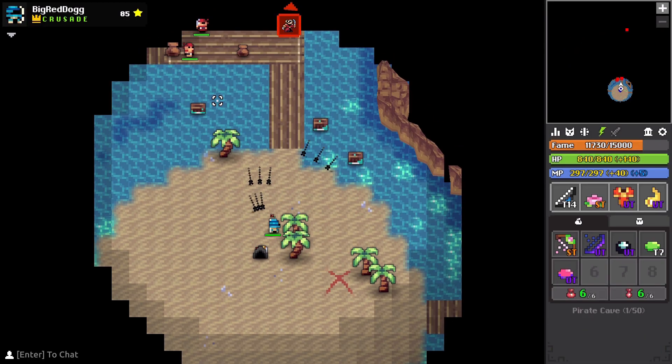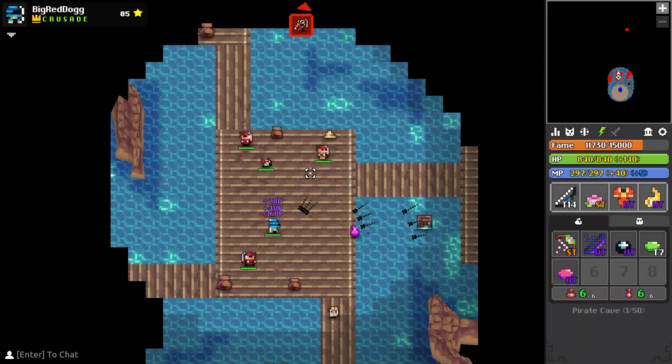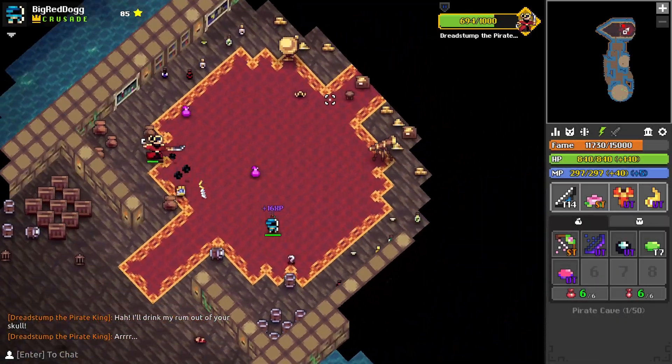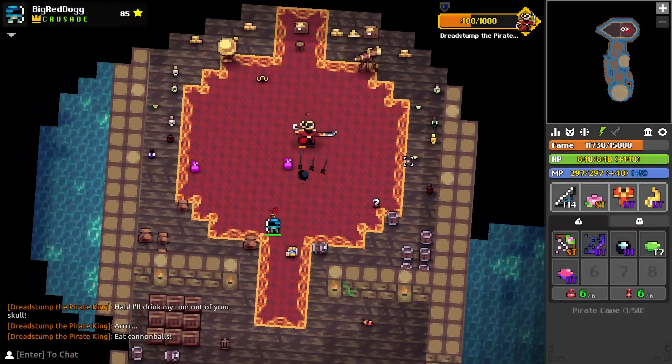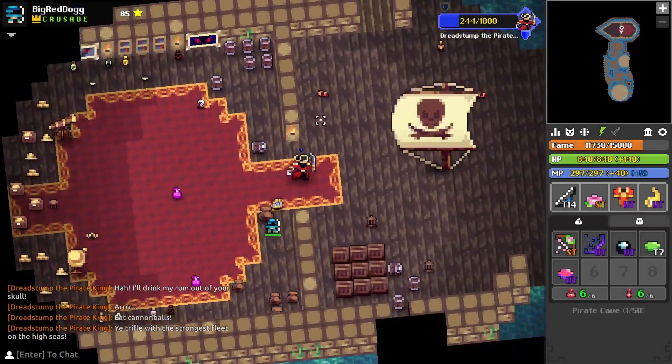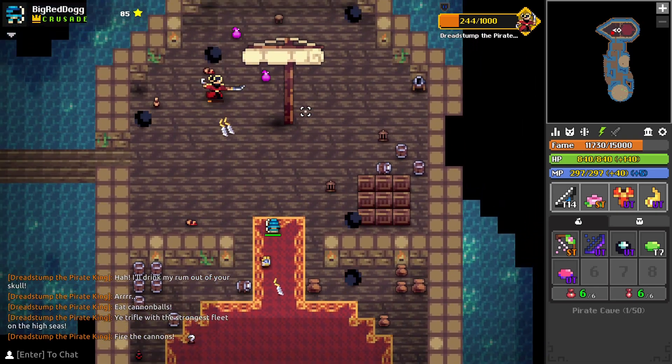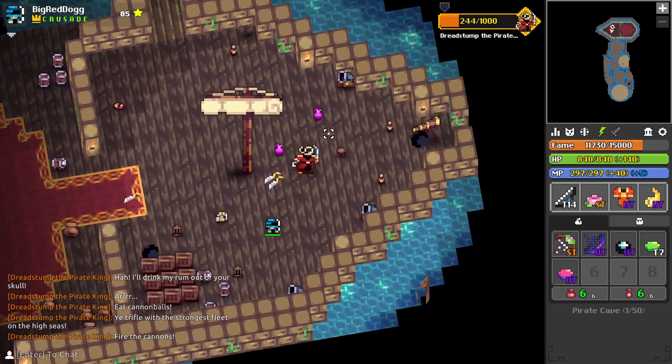First up, Pirate Cave. One of the main goals of reconstruction was to bring the artwork of old dungeons up to current standards, and I think what they did with Pirate Cave is a great example of that. The fight is actually pretty interesting too if you're a level 1 with T0 gear. Any level 20 should just melt it though.